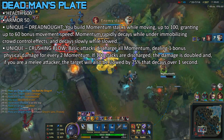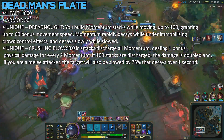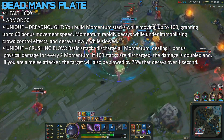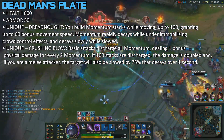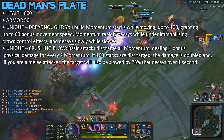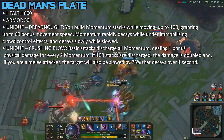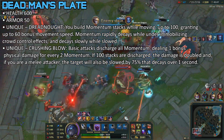Finally, even though Dead Man's Plate has been live since patch 5.15, I'll give my general opinion on it and how it compares to other items. Honestly, either this or Sunfire Cape is going to be the new Randuin's Omen. The stats it gives for the amount of gold, plus also being like a mini Righteous Glory, makes this item really good. I'll probably emphasize buying this more than Randuin's at the moment — so I'll say this with confidence: this is going to be the new Randuin's Omen.